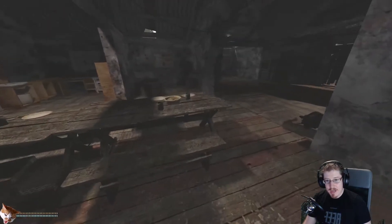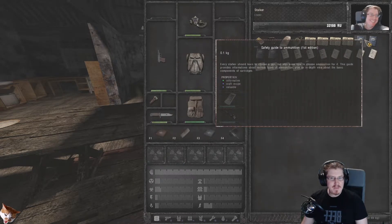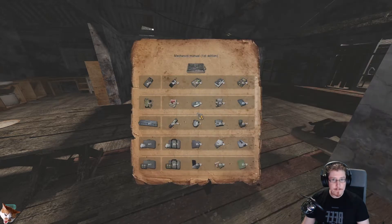In order to know how to make them, I need to find these: mechanics manuals, safety guide to ammunition (which is probably the least useful thing), survivor guides, drug recipes, and engineering manuals. But if you find one of these, usually on the body of a dead stalker, if you double click them.